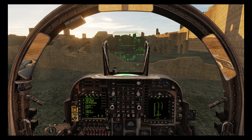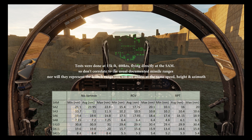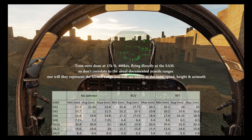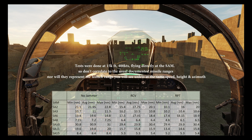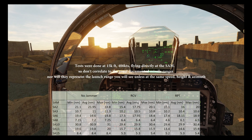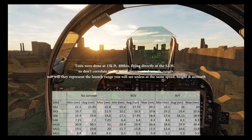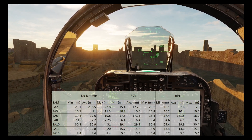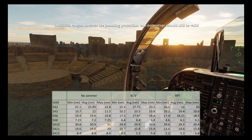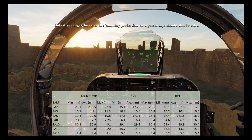So let's look at how effective jamming is. The following table shows the launch ranges of various SAMs when faced with no jamming and then jamming in receive and repeat modes. Each test was repeated between three and nine times and conducted at the same speed, height, and azimuth whilst in the Harrier. So these numbers will change if any of those factors change, and therefore these figures are only indicative.